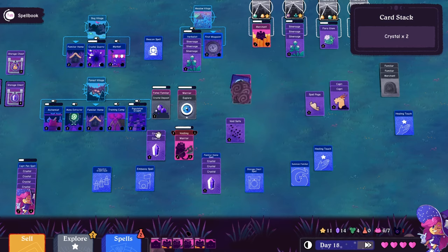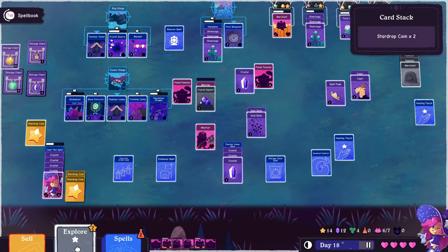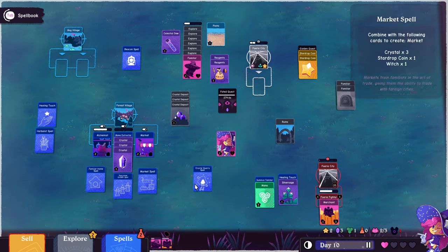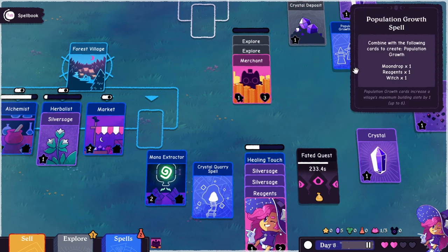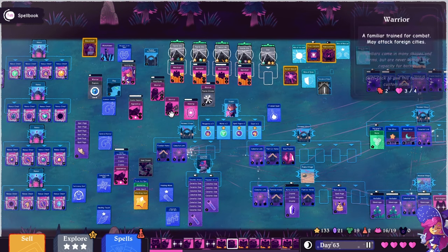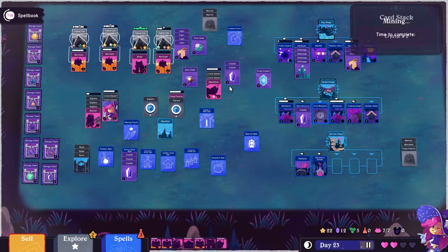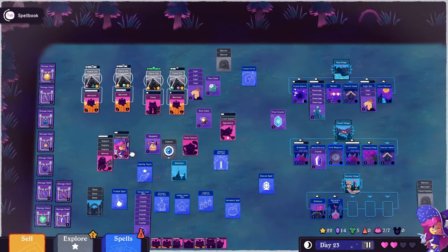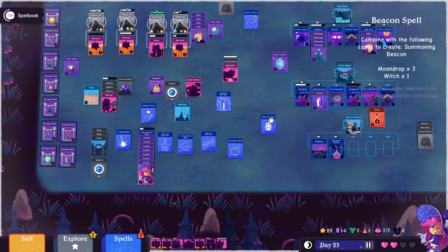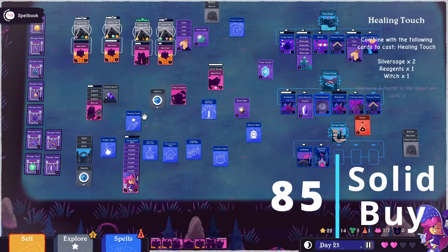In the end, I enjoyed Witch Hand and the hours I poured into it, but I could see it not working for everyone. There's a good amount of choices that feed the 'make all the things go' brain, and a good variety of strategies for the genre. It's not the best — Card Survival probably takes the complexity crown and Stacklands probably takes the simplicity crown. It's somewhere in the middle, and its long runs can start to feel never-ending. It doesn't reinvent the genre, but it's solid — a great entry point if you're new to these types of games, or a solid pick if you need one right now. That shows in its score: 85 out of 100, making it a solid buy unless you're hurting for cash.